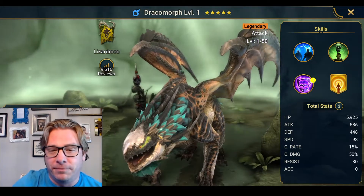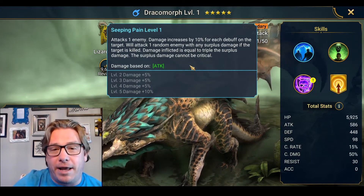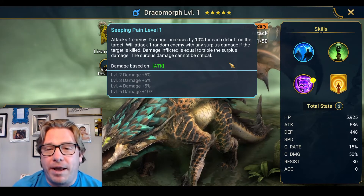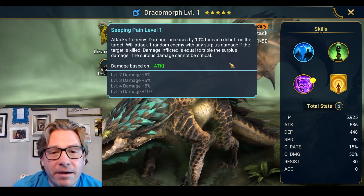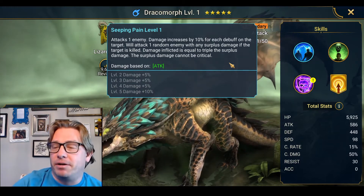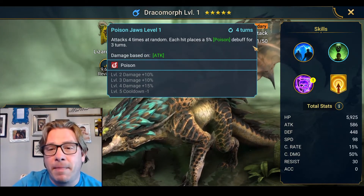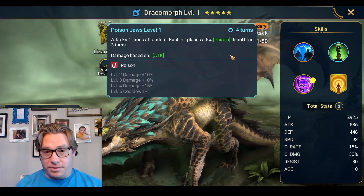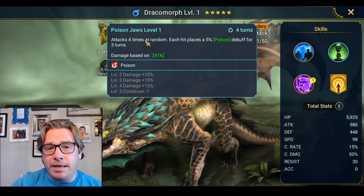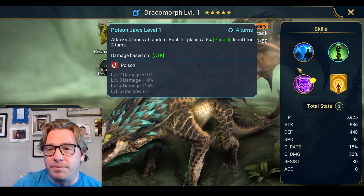So not only is this guy super cool, I really like that they added champions like this to the game. On his A1, he attacks one enemy — damage increases by 10% for each debuff on the target, and he's going to put a bunch on there. Will attack one random enemy with any surplus damage if the target is killed; damage inflicted is equal to triple the surplus damage, and the surplus damage cannot be critical. His A2 attacks four times at random, each hit places a 5% poison debuff for three turns. You can extend that to sometimes four turns with masteries. Since it's four hits at random, it wouldn't necessarily hit four different enemies, but he's going to be putting a lot of poisons out there, which also helps his A1.